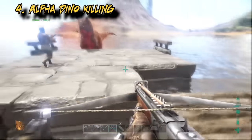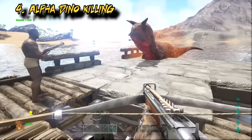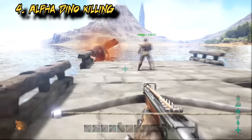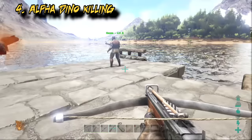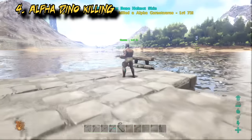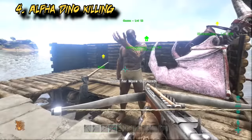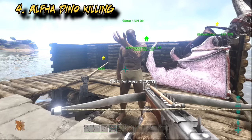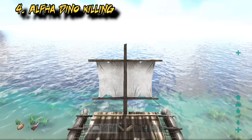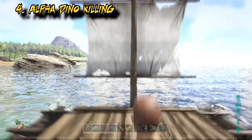The final topic is killing alpha dinosaurs, which is the quickest way to level up. I found an alpha carno, invited my young mate into the server, handed him my crossbow, and let him go at it. He'd been in the server all of a few minutes and killing that one dinosaur took him right up to level 39 — though this was during a double XP weekend. I did the same with Jackie earlier not on a double XP weekend and she went up to about level 27 from an alpha raptor.